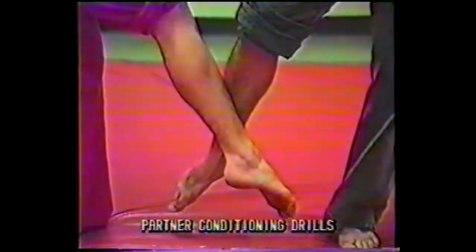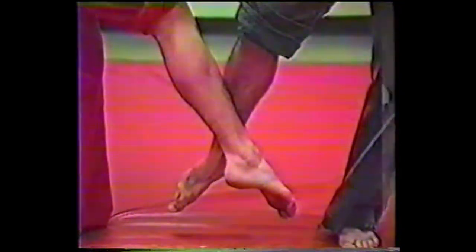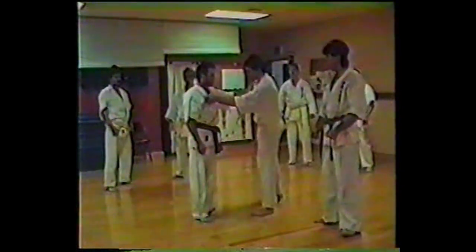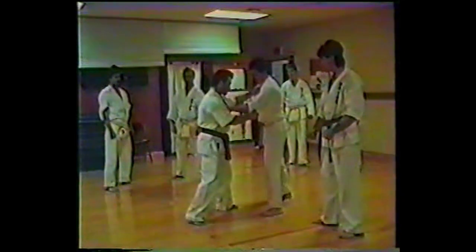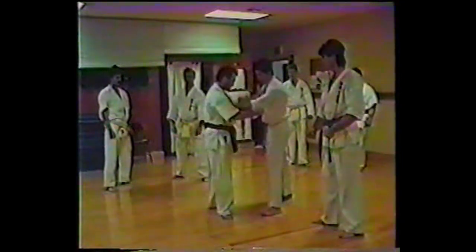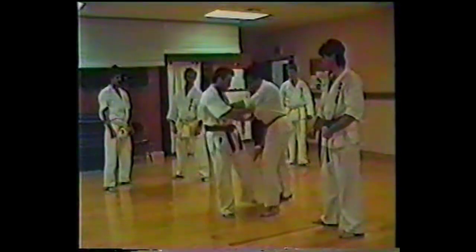Now we'll get into specific partner conditioning drills. This is a close-up of the contact area made in this particular partner drill. Next action: we're going to hold the gi just like a judo fashion. Left hand grabs the lapel, right hand grabs the sleeve. When we practice the slow kick motion, this is mostly conditioning. We're going to work to the inside of the thigh. I'm going to count one, kick, then the other side, kick.